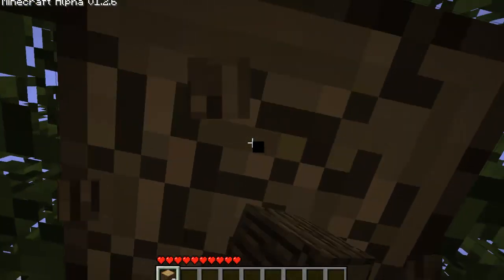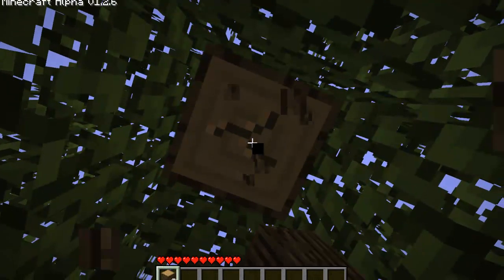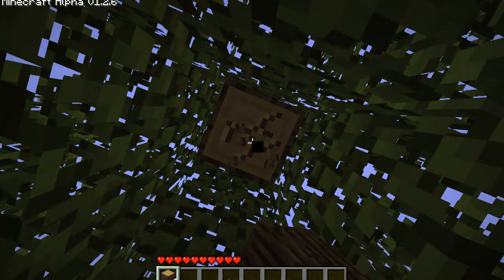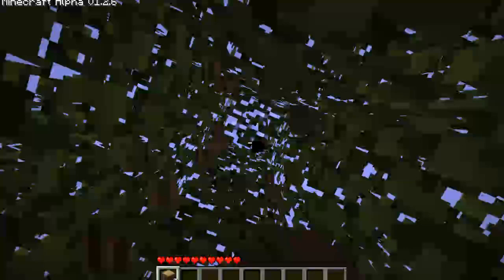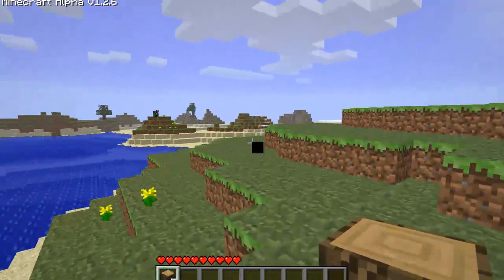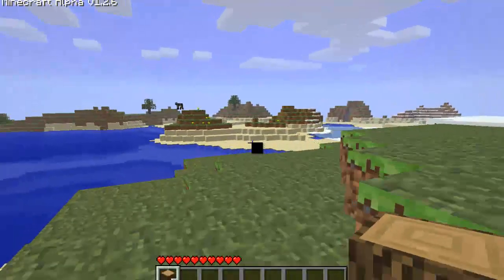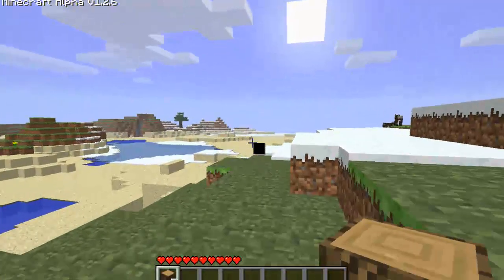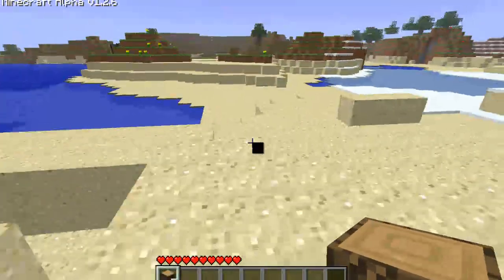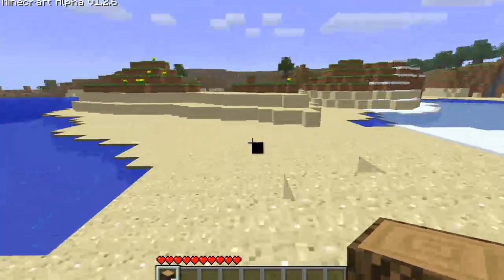The first thing you want to do, of course, is get your wood. Now that we've got some wood, we'll look around for an area where we can see coal exposed. And that is where we're going to start digging.